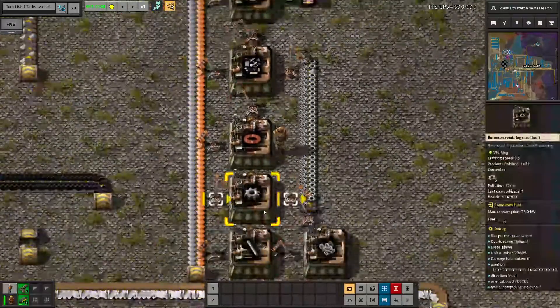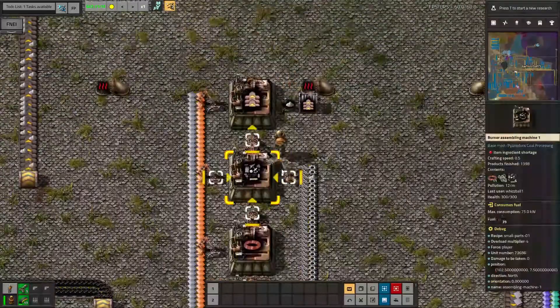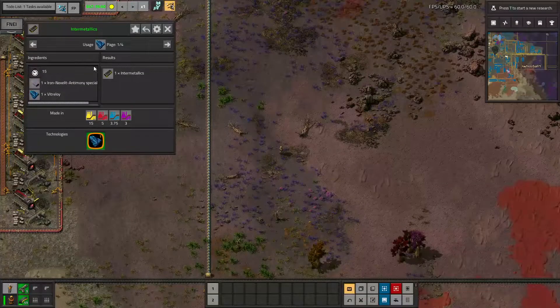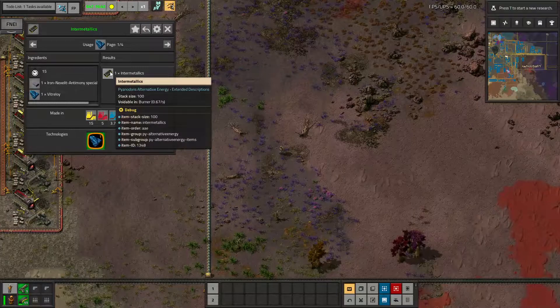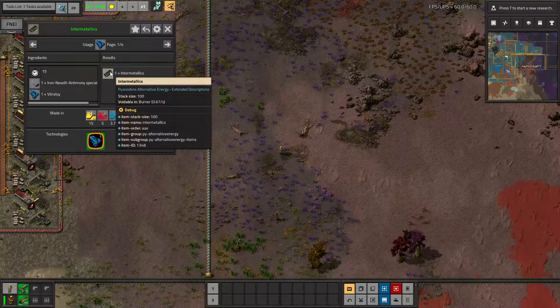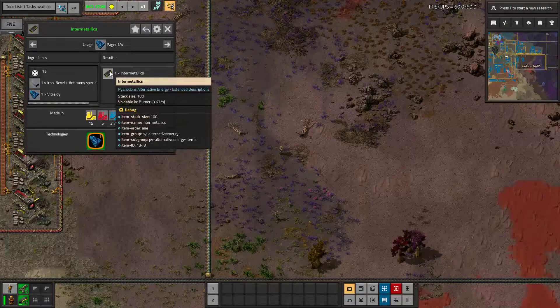I am using these belts way quicker than I am making them, and it seems to be mostly because all of these inserters are too slow. Look how colorful it is. I'm going to need both vitriloid and iron, nickel, and light antimony for more things than intermetallics, so I'm going to make sure there's space on the belt for those items, but I'm not going to use them right away.